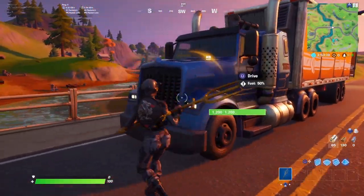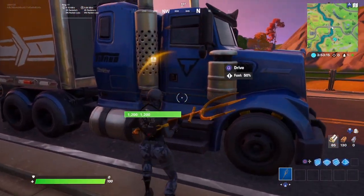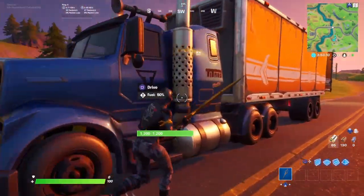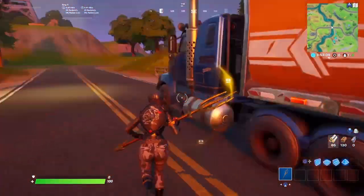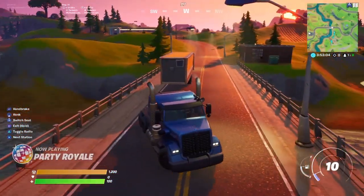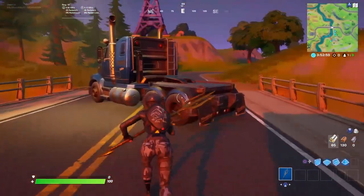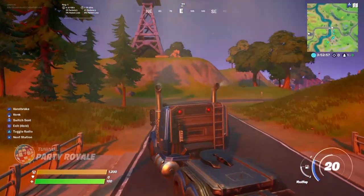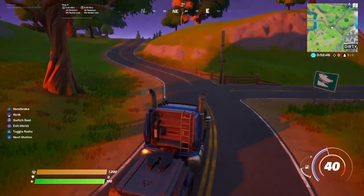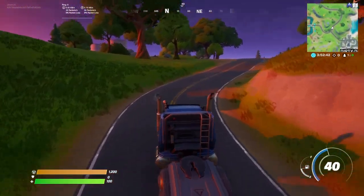Next up, we have this truck. There are multiple types of cars, but we are going to start with this truck. When you go over to the driver's seat, it shows the fuel, and it also shows that you can drive it. There's also a chest in the back of this, but you can only use the car and not actually take the cargo with it. You can see on the left those are all the things that you need to know. It's different on each platform, but to drift, it's L1 on PS4.